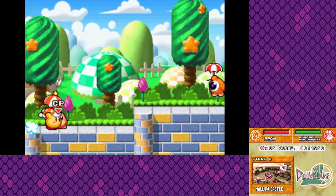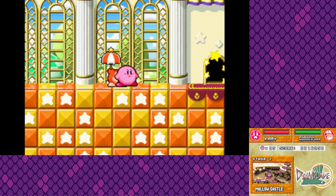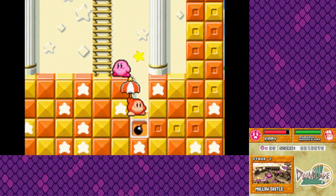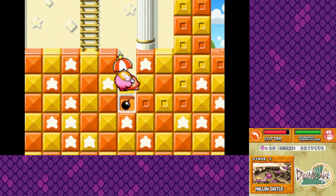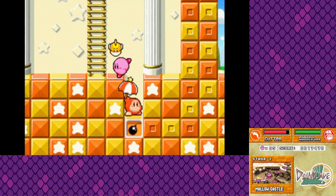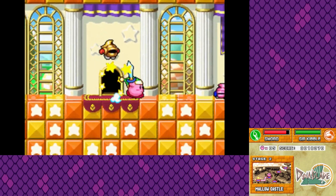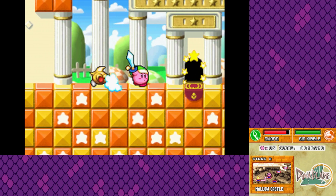Level two — there are two things here. I believe there's actually a hidden area. I know that is a Waddle Doo with a Paracel — if you inhale it, you still get the Paracel ability, not the Beam ability. There's something here — I think we might need a Sword. Give me the Sword ability over here. Alright, now if I do this right — there we go. That should clear out some space for a secret area.